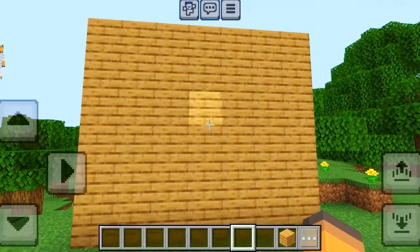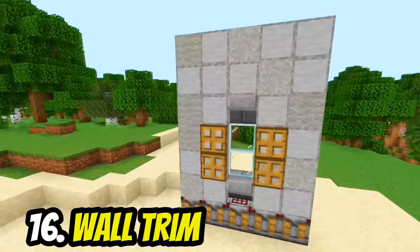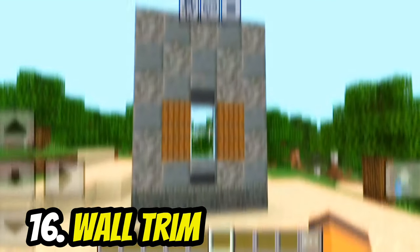If your walls are looking plain, you can use the back texture of the crafter as a wall trim for your house. You can even use the new chiseled tuff blocks.